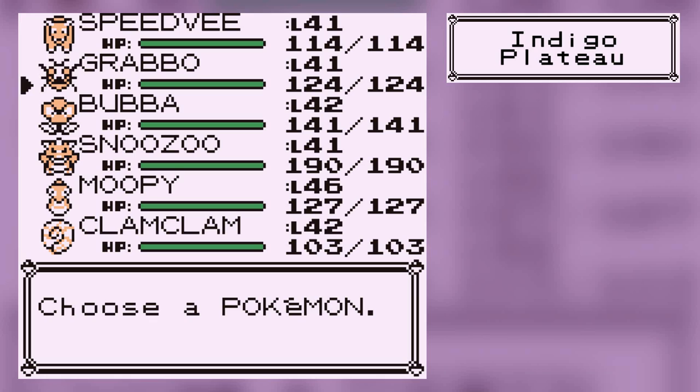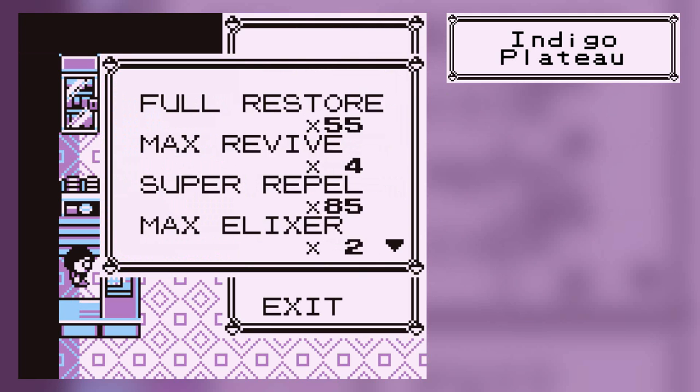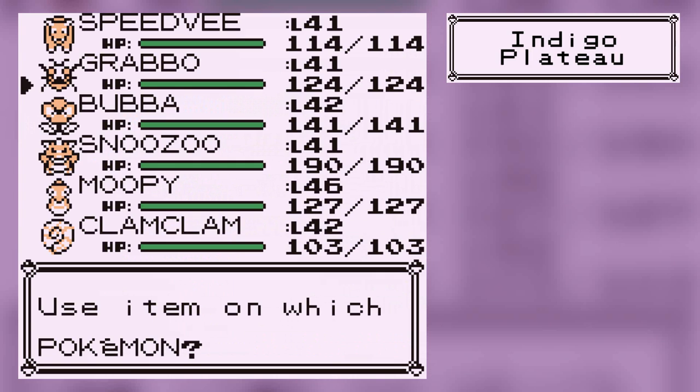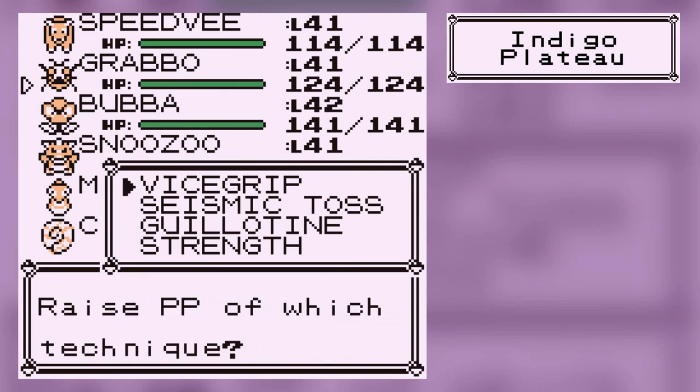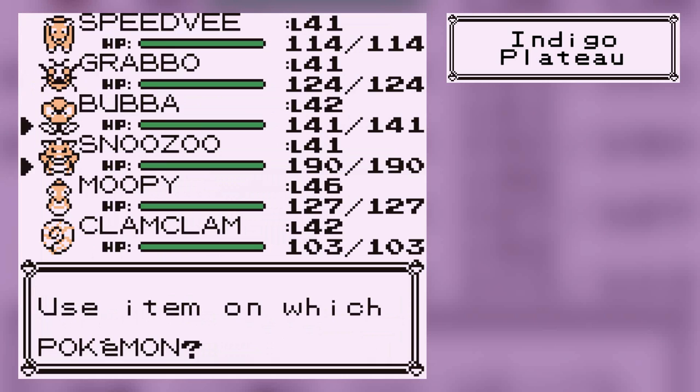We are ready to take down the Elite Four and claim our name as the best Pokemon trainer ever. Now, just before we start, I really should have used my PP-Ups — I've just had them sitting there and never used them. I'm going to use two of them on Grabo's Guillotine. I think you can only use a PP-Up three times per move. Also, I was really annoyed because I looked it up — Elixirs and Ethers are not buyable anywhere in the game. Those are the only items that can recover the PP of any of your moves, and you can't buy them.